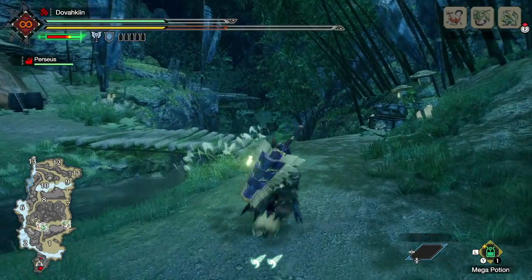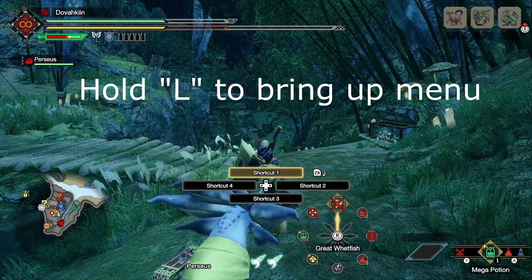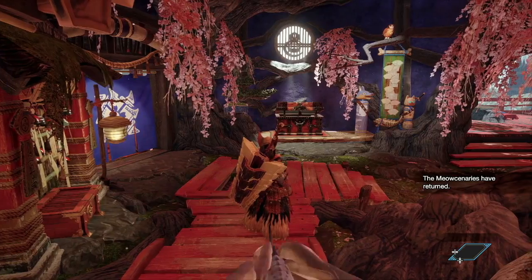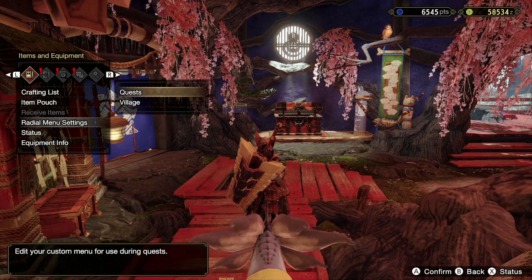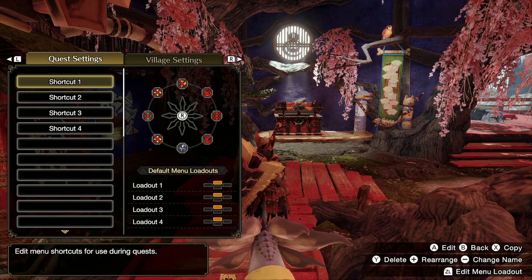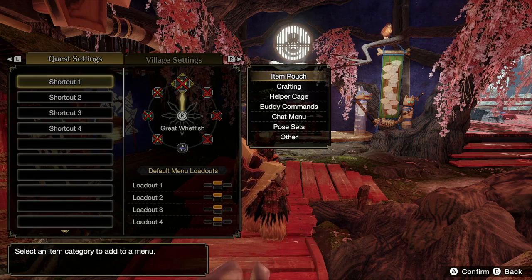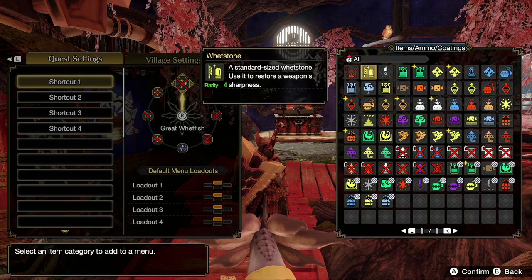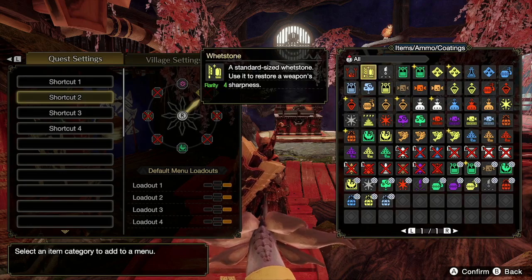Now let's set up your radio menu — this is the menu that comes up when pressing L, the button above ZL. You can use it to quickly use items without scrolling through the lower item menu. Bow gunners can also use it to craft ammo on the fly. Open the start menu and scroll to radio menu settings. Here you can see shortcuts assigned to d-pad directions. Select a shortcut to change an item from your item box, set it to craft an item, use monster helpers like escargot or puppet spiders, or bind it to a buddy command.